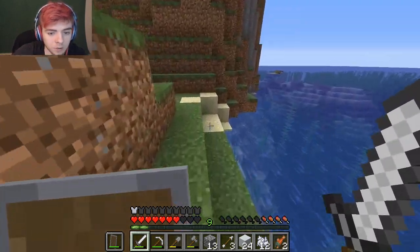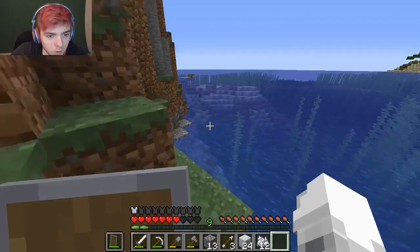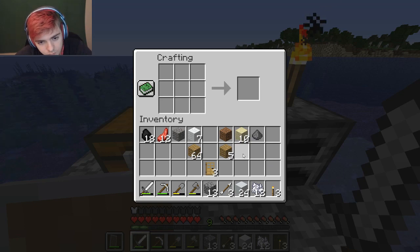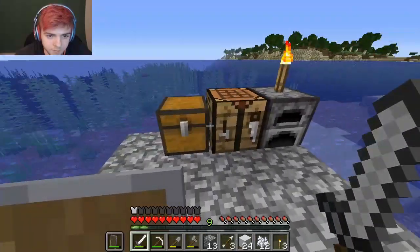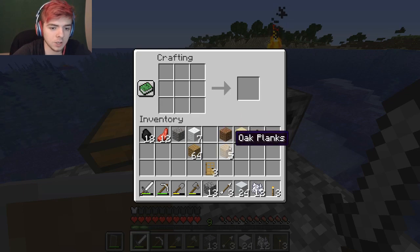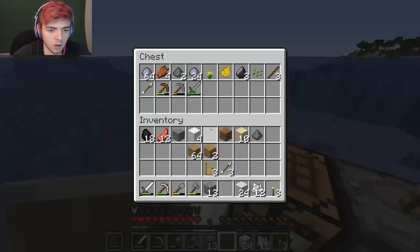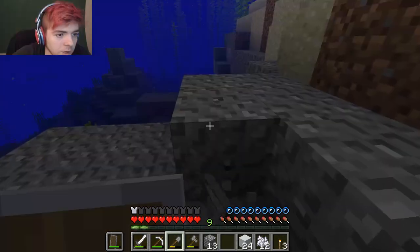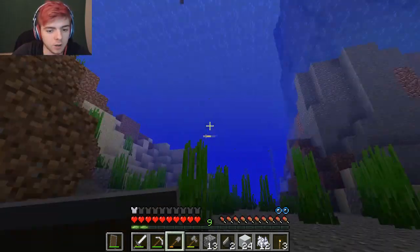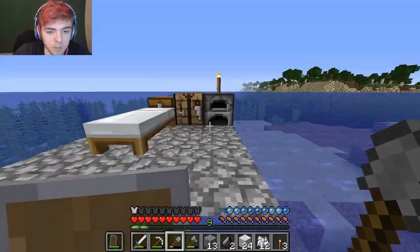Let me eat some fish because I'm getting hungry - I need to gain back some health. That brought us all the way back up! We can make a bed - I kind of like green but I don't have any dye, I have yellow dye and a yellow bed. I don't really want that, let's just make a normal white bed. Now I can use that to sleep. There's a lot of gravel around here - I've got a good amount to start with. Let's use our bone meal and make some concrete.